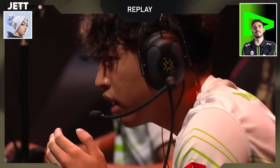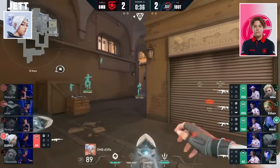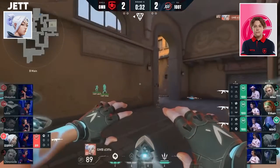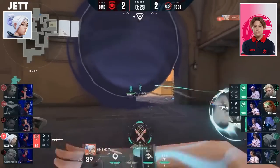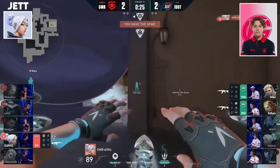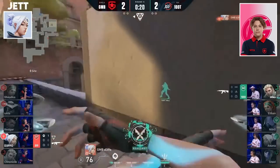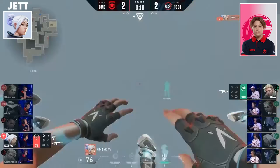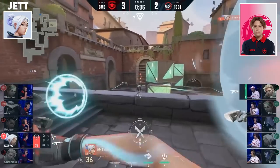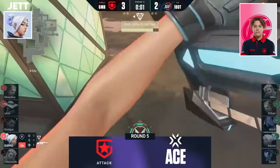He finds himself in a 1v4 — reset! Make that a 1v3. 30 seconds left — reset! Make that a 1v2! Defo manages to pick up the spike as well. Hiko's there, Ethan's going in there — Defo goes in aggressive, good for four! Looking to work the Ace with the Bladestorm — Hiko's got a util! Defo does it — the Ace to kick off the series for Gambit! Absolutely absurd!